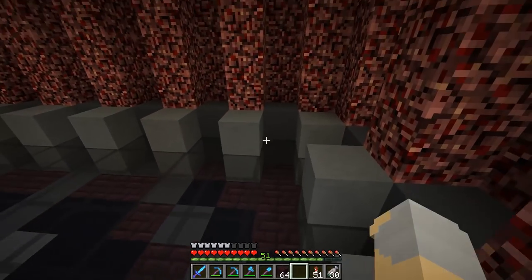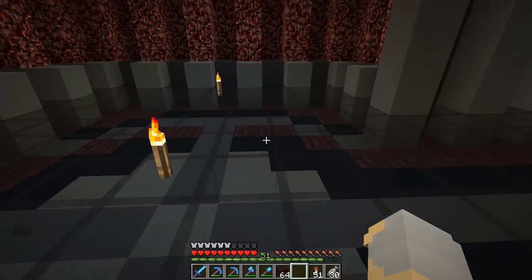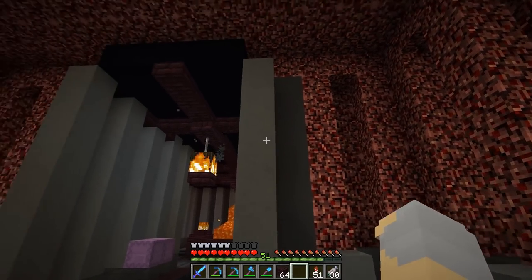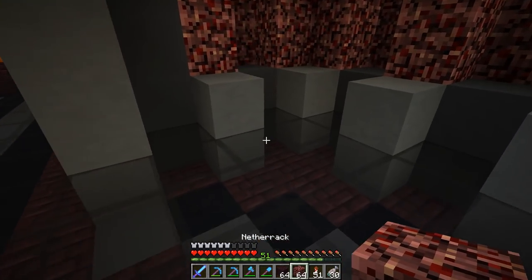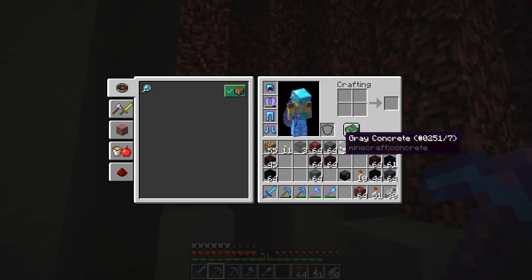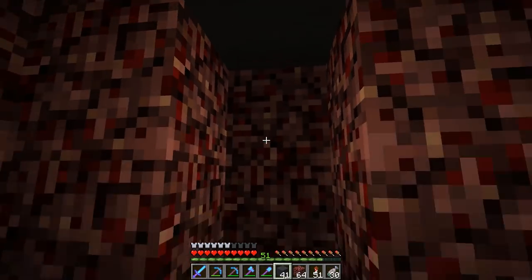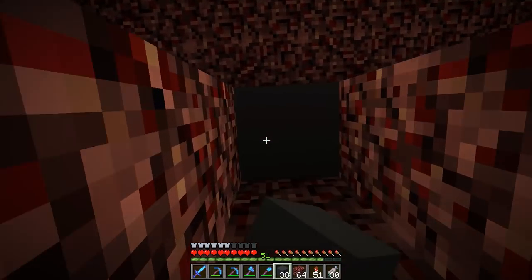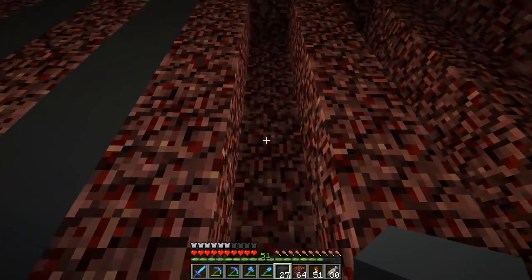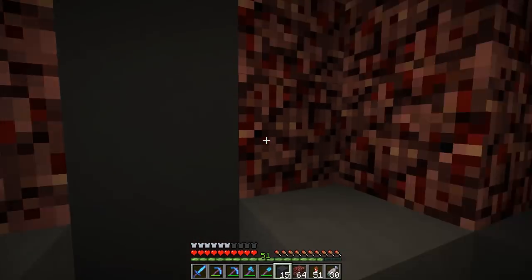Alright guys, I am back with a little progress update. I got the floor done, got some glass in place, and a couple of temporary torches here for lighting so you guys can actually see. I think the next step is to get the ceiling and the walls in place. We're going to have to do some different things with the walls in some spots, because the map needs to go over here, so we can't just take the wall pattern and completely cover it.